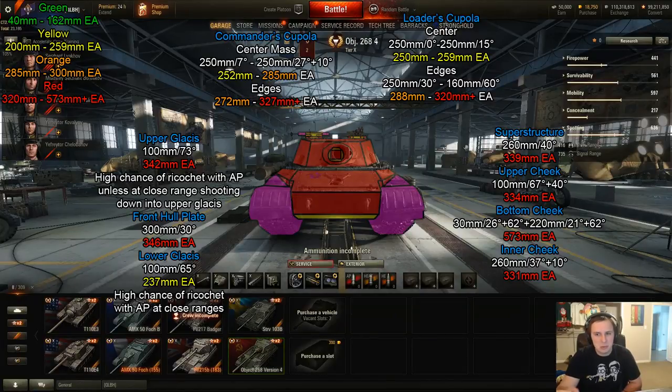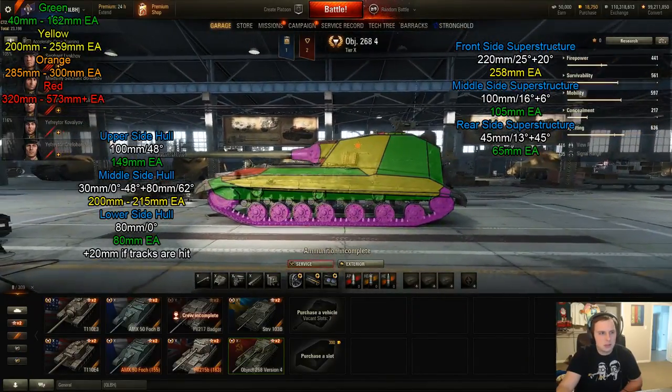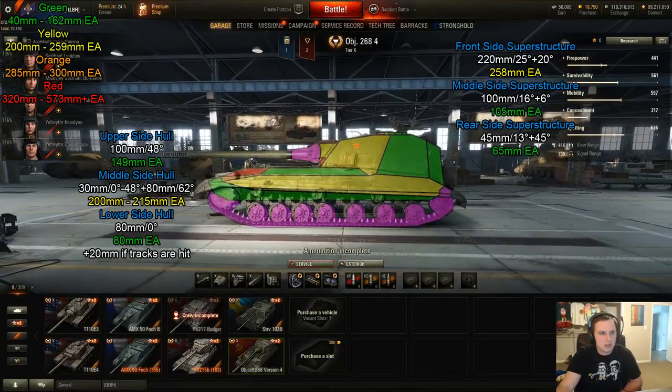This tank is fairly mobile, making it hard to hit the cupola or lower plate. If you're in a tier 8 or tier 9 facing it frontally, you might just want to run away. Unless you can penetrate with premium rounds, it's a tough nut to crack. You can try firing HE by shooting down into the engine deck or near the roof, but even that will be difficult to make work.